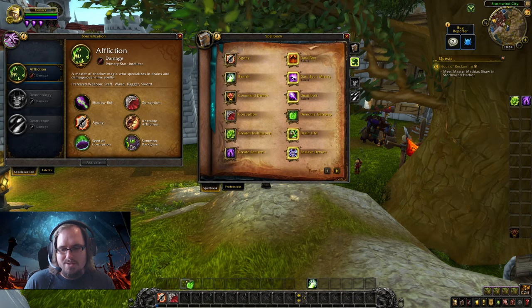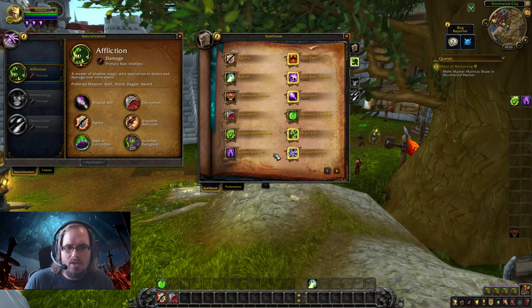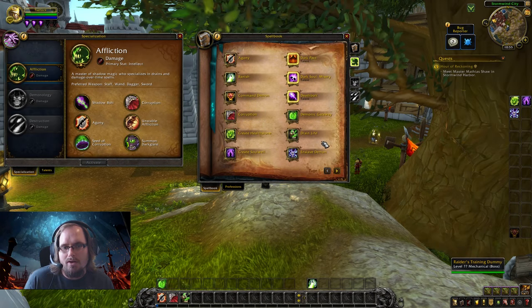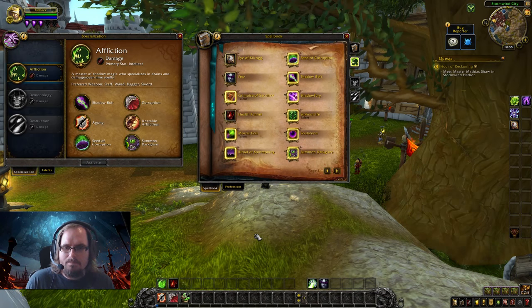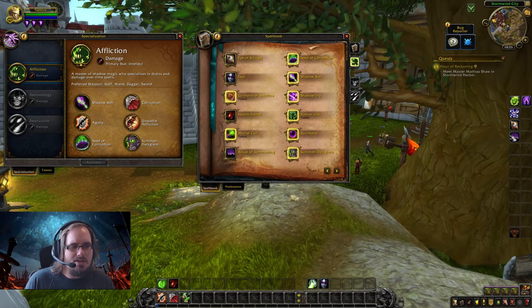Demonic Gateway is a combat utility spell. It allows you to place a gateway between two locations — you put one down, then when you activate the ability, it teleports you back to the gateway. Drain Life is part of our core rotation. Enslaved Demon goes in our miscellaneous section; it lets us control a target demon for five minutes and is usually set up before combat. Eye of Kilrog lets us summon a stealthed eye demon with low hit points but high speed to scout out an area. Fear is a crowd control. Health Funnel is a combat utility ability letting us sacrifice our own health to restore health to our pet. Ritual of Summoning lets you create a portal to summon allies to your location.